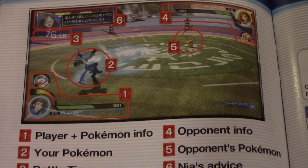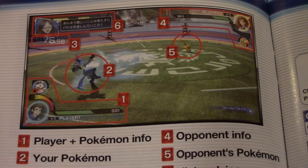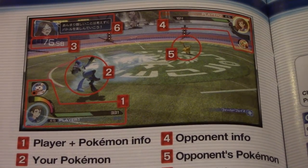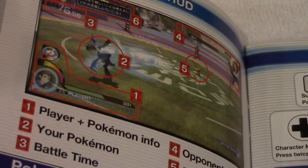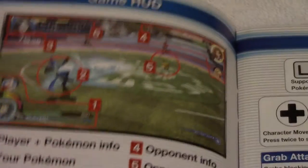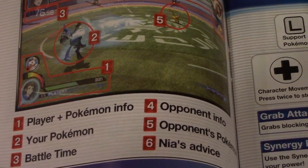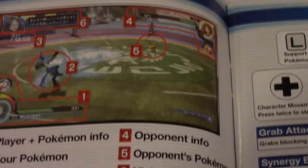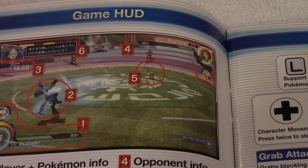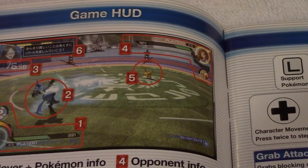Here's the battle screen with all the numbers. Number one is the player and Pokémon info — that shows your HP bar gauge. To the top left it shows your synergy gauge and your assist Pokémon. You also have player plus Pokémon info, your Pokémon, battle time, opponent info, opponent's Pokémon, and Naya's advice in the top left corner. You got the two Pokémon on each side, and three is the amount of time you have left.